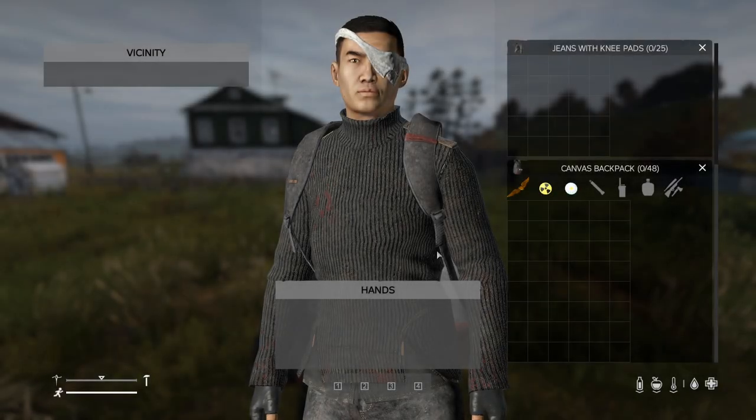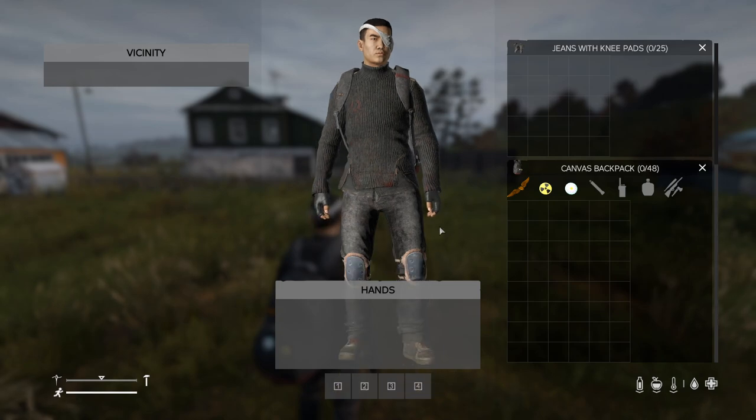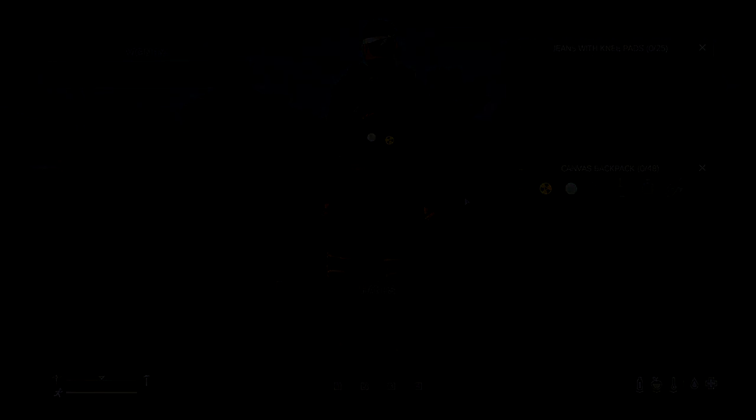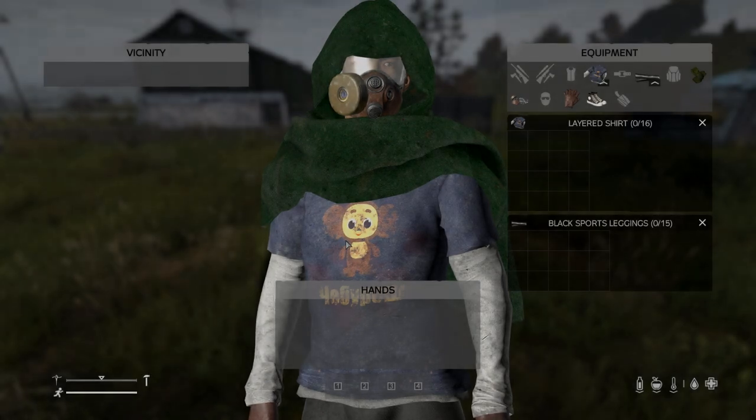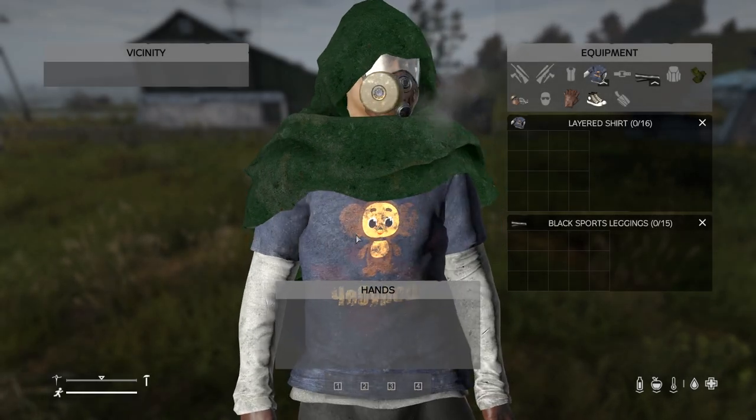The final mod is Windstride's Clothing Pack. This adds a bunch of clothing which fits in with a post-apocalyptic Chernarus, as well as adding a canvas backpack which has attachable pins for the sake of customisation. I hope to see more clothing like this in the future.